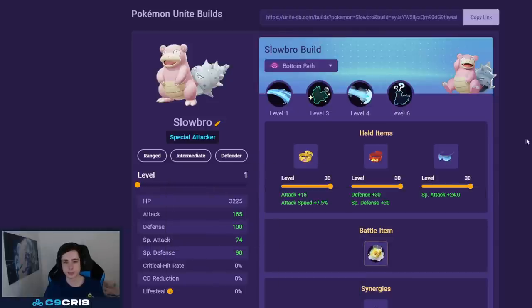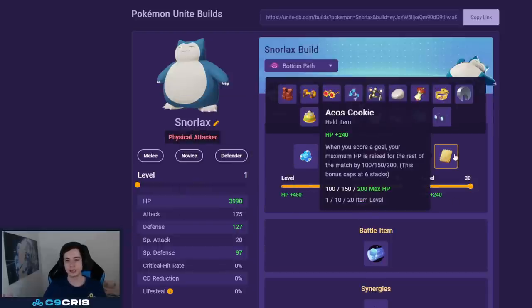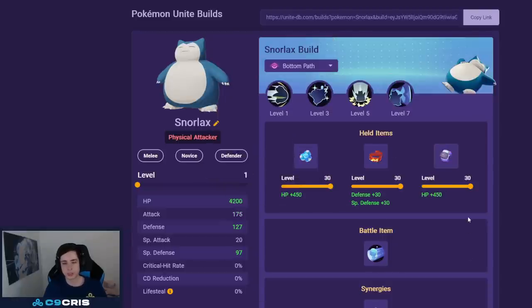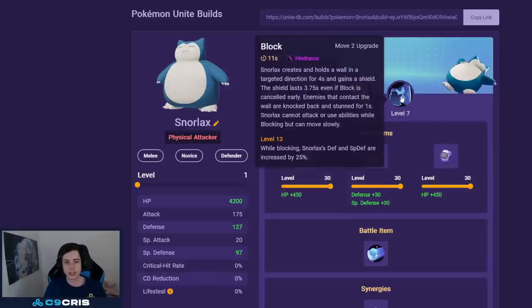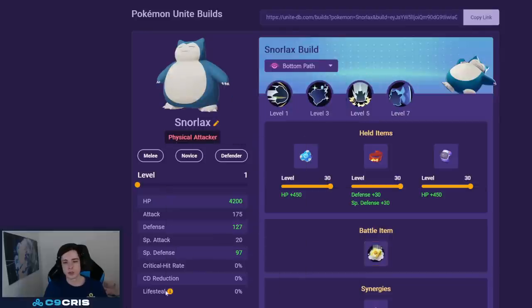For Snorlax the best build is Heavy Slam and Block by far, with Buddy Barrier and Focus Band as the two best items. For the third item there's nothing standout currently — Cookie might make you a bit tankier as a frontliner, Muscle Band helps early game and last-hitting, and Score Shield still works on certain tanky Pokémon if you do a last-man push. For battle item X Speed with Block will completely negate the slow you get from Block, so you can Heavy Slam, pop X Speed, and block enemies into your team. Eject Button is also a no-brainer for reaching enemy backliners after Heavy Slam.